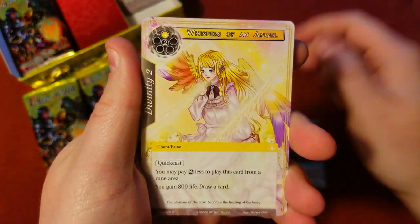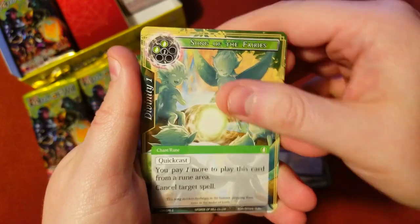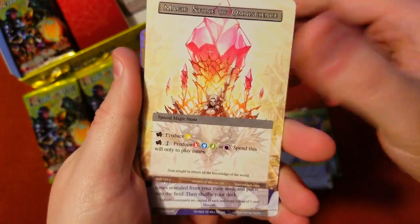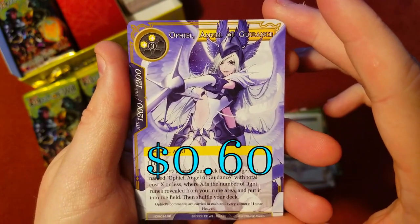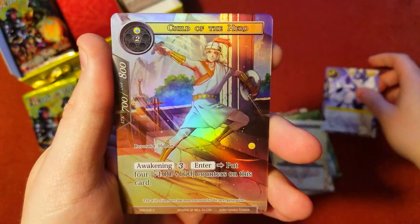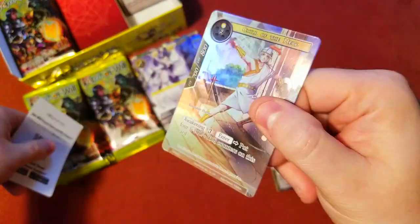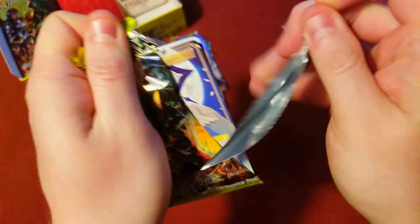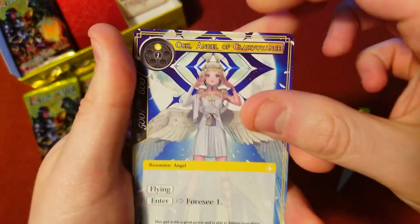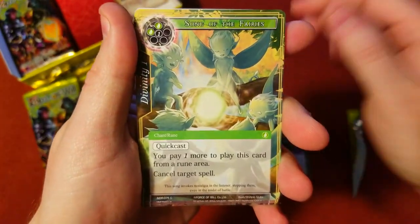I'm always slower going through these first packs on the first video because I'm admiring all the new artwork — I apologize for pausing to look at everything. Super rare: Ophelia Angel of Guidance, pretty sweet, I like it. And we get the common hero guy. Look at that glue — oh man, they are well sealed!